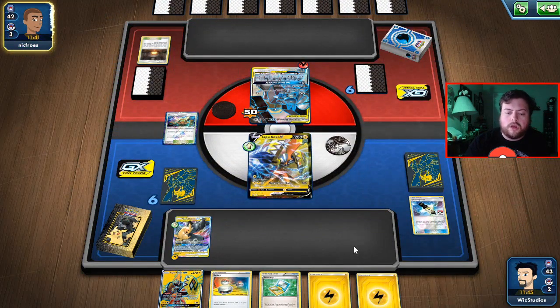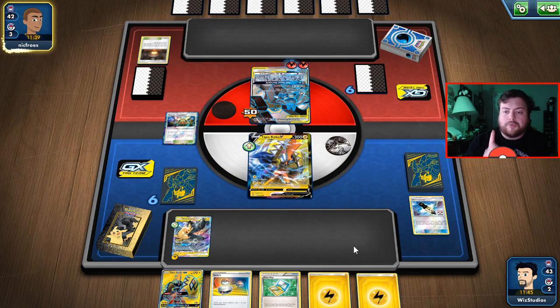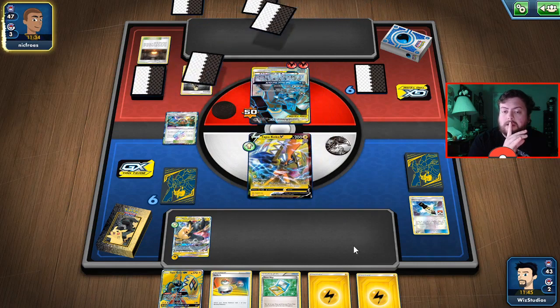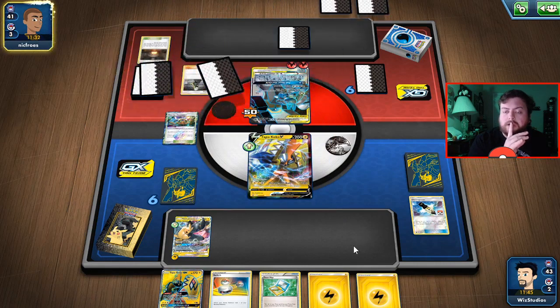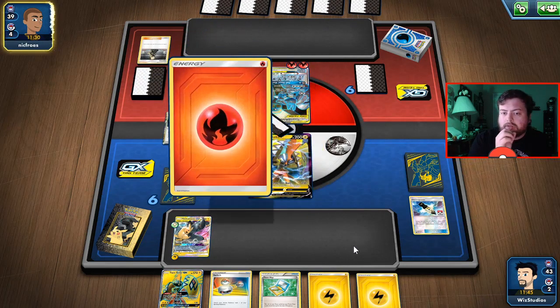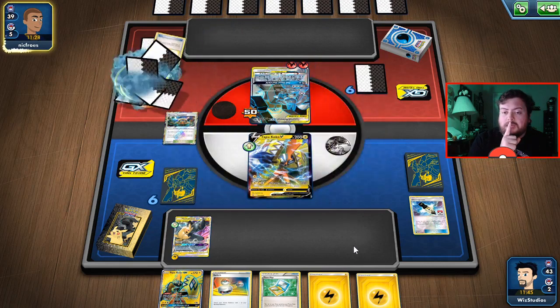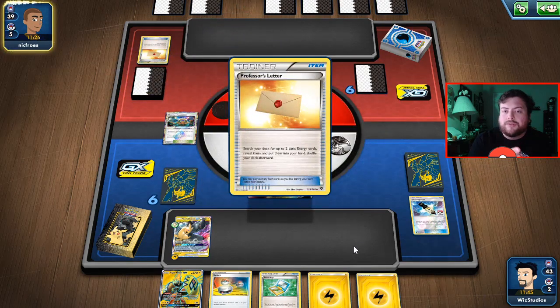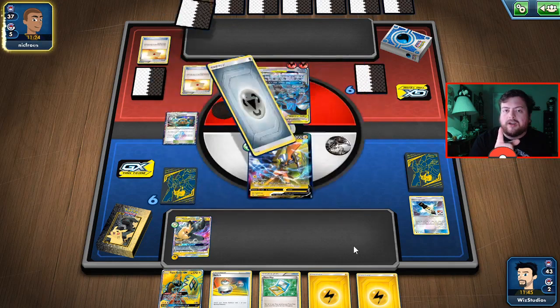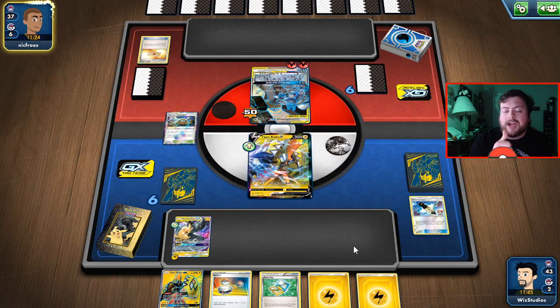Next turn we can do 200 damage, and if we pull another Electro Power we can end this round next turn — depending on whether they put some basic Pokemon down. The likelihood of them not pulling a basic Pokemon is very low. We also have to keep in mind they just had to refresh their deck because they didn't have anything, so they've wasted their Timer Ball.